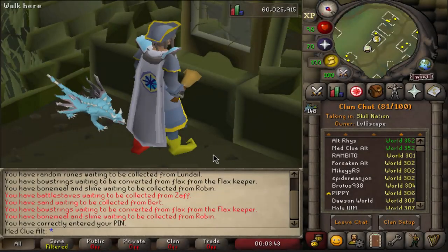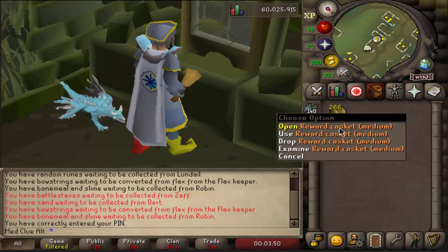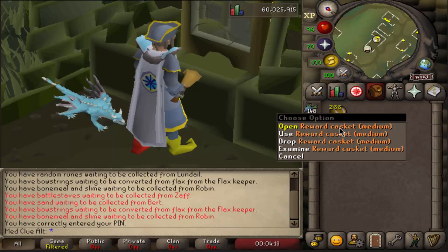Hey, what is up beautiful people? Welcome back to a brand new video — today we have another spicy one. This time we're going to be opening 266 medium caskets thanks to FairyTailed. We've done this before — we opened 264 mediums previously, so check that out if you haven't. This is video number two, adding two extra medium caskets. The reason we open 266 or 264 is because the drop rate for ranger boots is 1 in 264 on average.